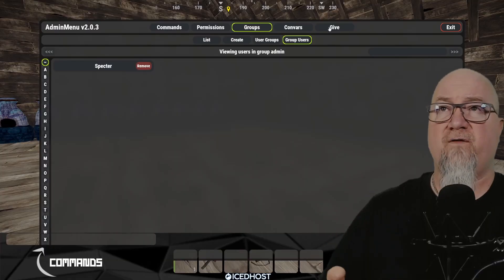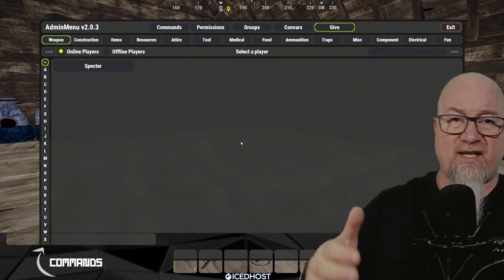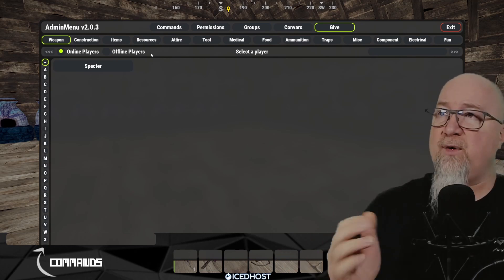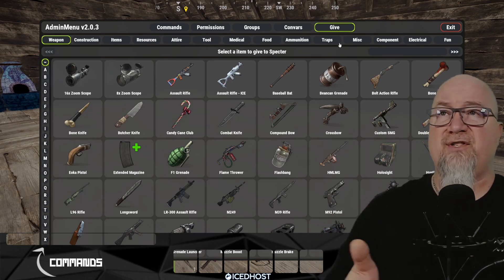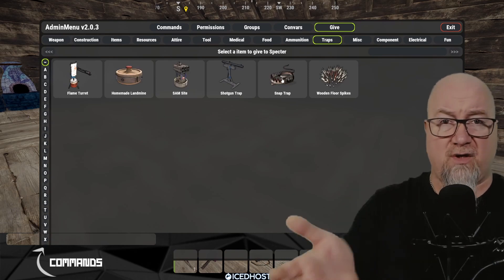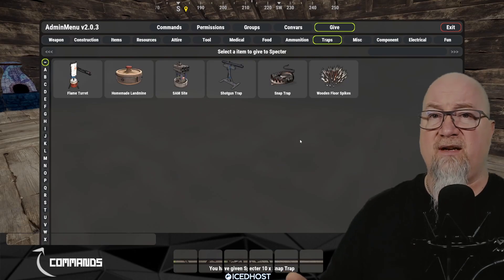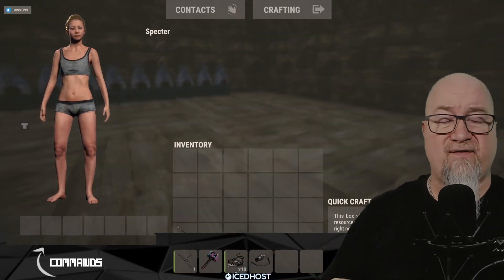Let's skip over Convars for a second and go into the give area. It's fairly self-explanatory — just another method to give items to players. You click on a specific player, choose a category, click on the item, determine how many you want to give — let's say 10 bear traps — click give, and as you can see in the bottom hotbar I now have 10 bear traps in my inventory.